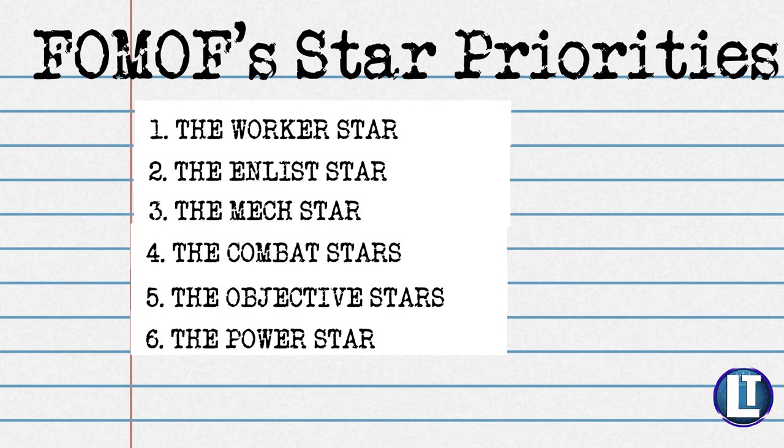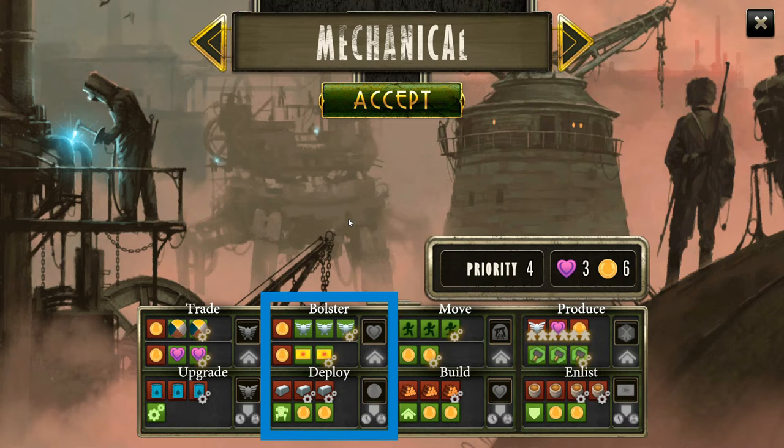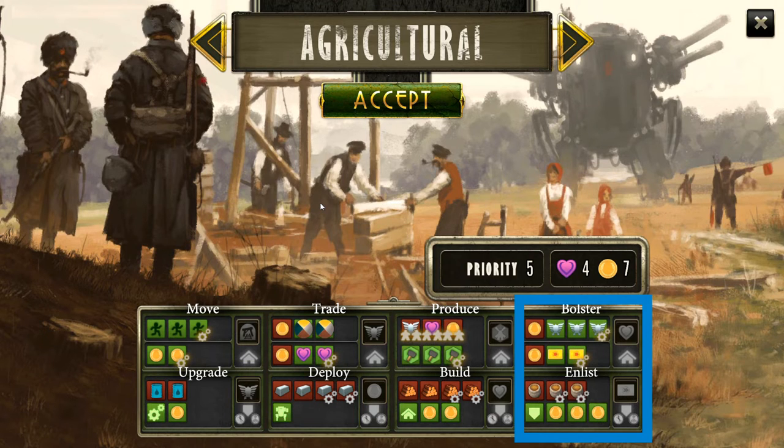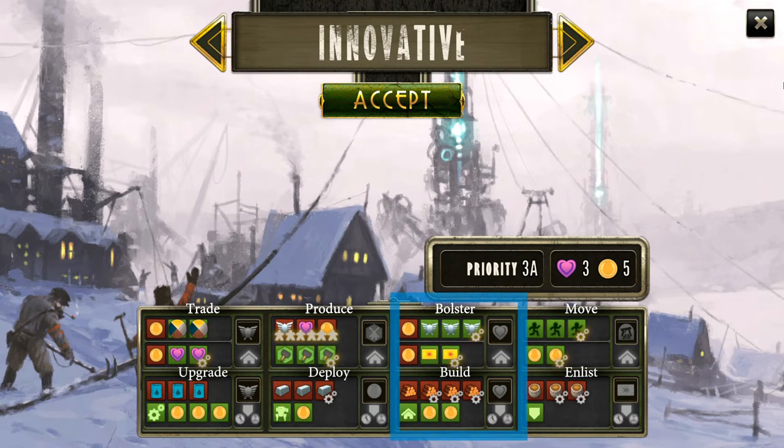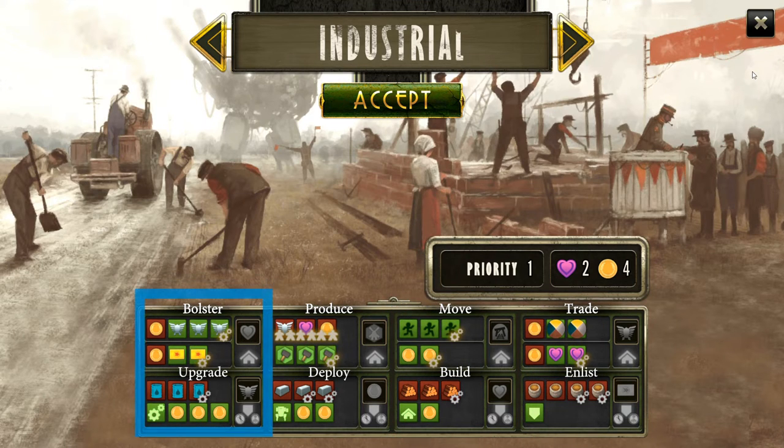After that I'd say power, and that's going to be mat dependent. Power synergizes nicely with mechs and combats, but you've got to be careful — sometimes it can cause you to pass up opportunities for good combats and board control. Also be mindful that it's only good on certain boards. For instance, the mechanical board has bolster over deploy, so you can get power while getting your mechs. The agricultural board has bolster over enlist. But with boards like militant, innovative, and industrial — where bolster is over upgrade — you would just ignore the power star completely.